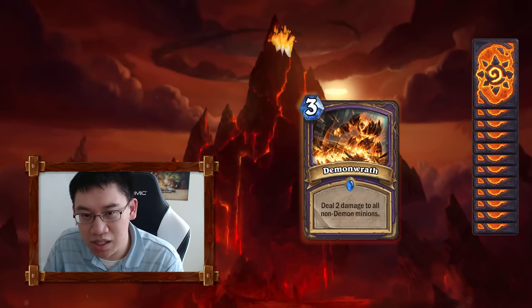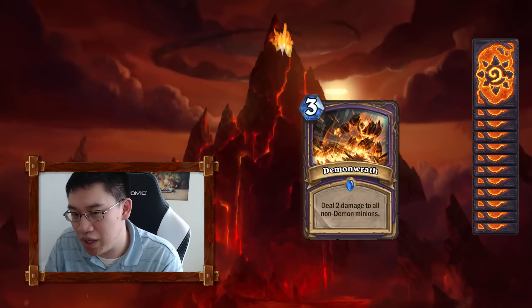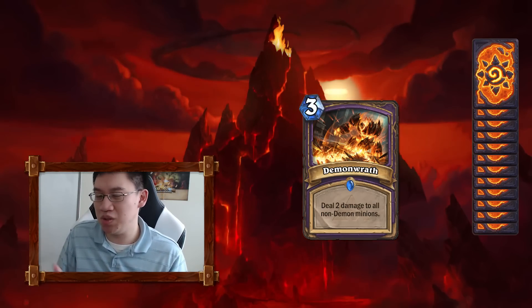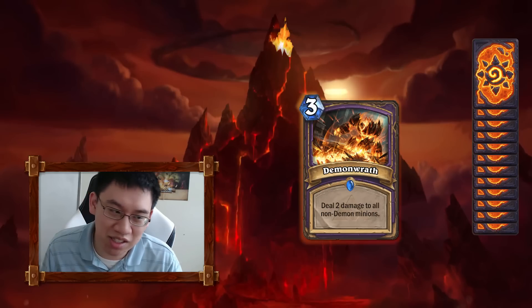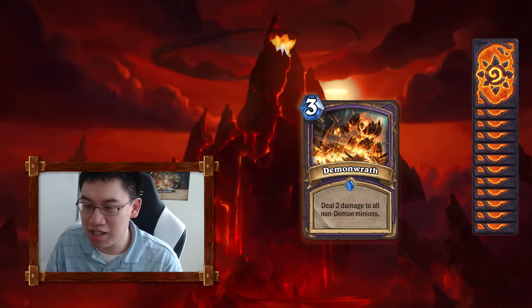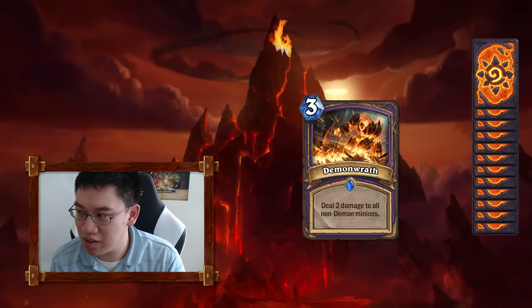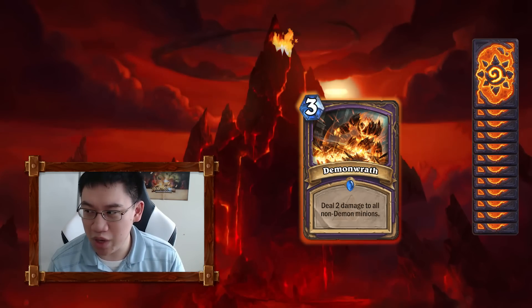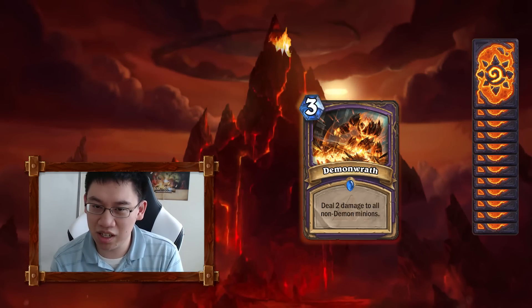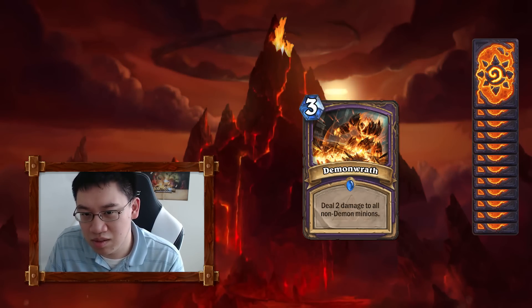There are two main types of demon decks right now: the demon control Handlock deck, and the Zoo demon deck. I think Demon Wrath is going to see play in both. In Arena, this card will be much like Hellfire, which was a good card. Zoo found it sometimes iffy to include Hellfire — you might see Zoo move more demon-oriented. This also triggers your own eggs, which is pretty nice.